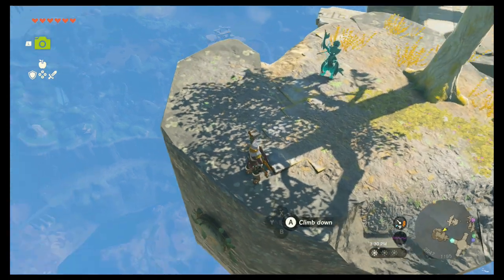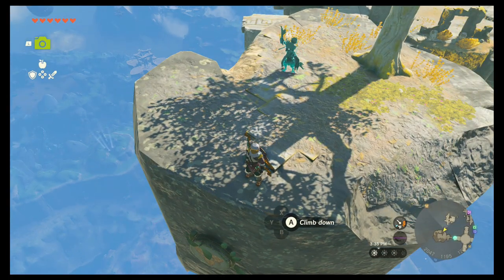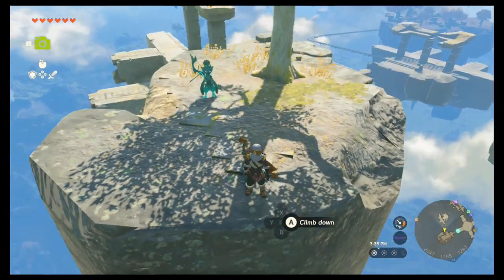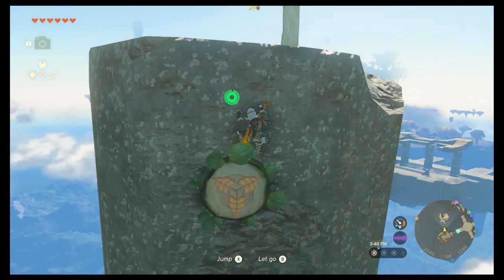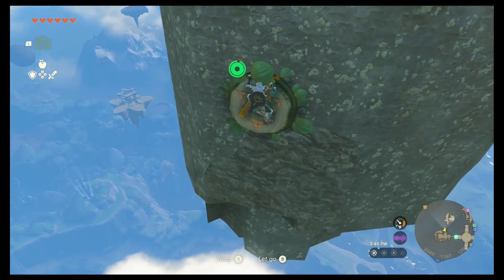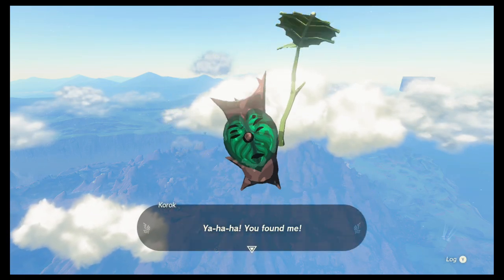The first one is going to be something like this right here. You see it on the side of a mountain or a rock — like this one in the Sky Mountains — and you basically just climb to it, get on top of it, and there you have it: Korok seed is yours.